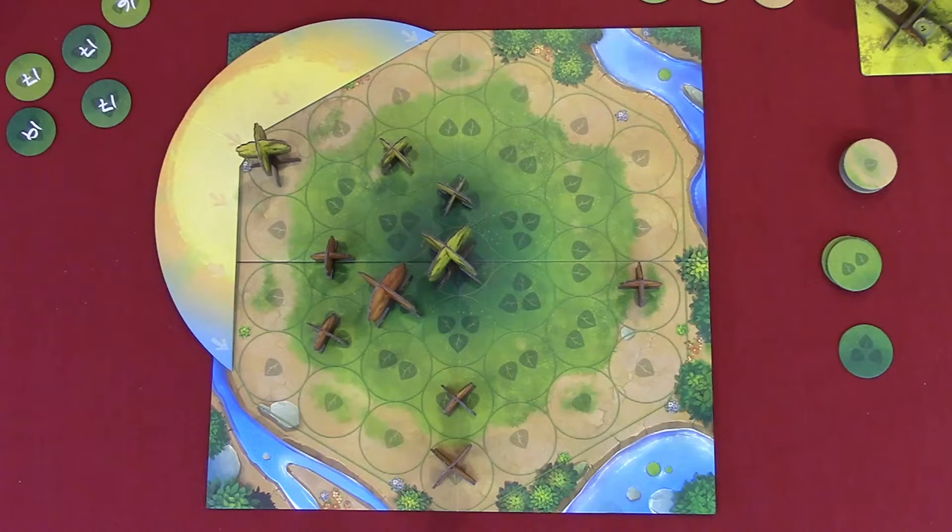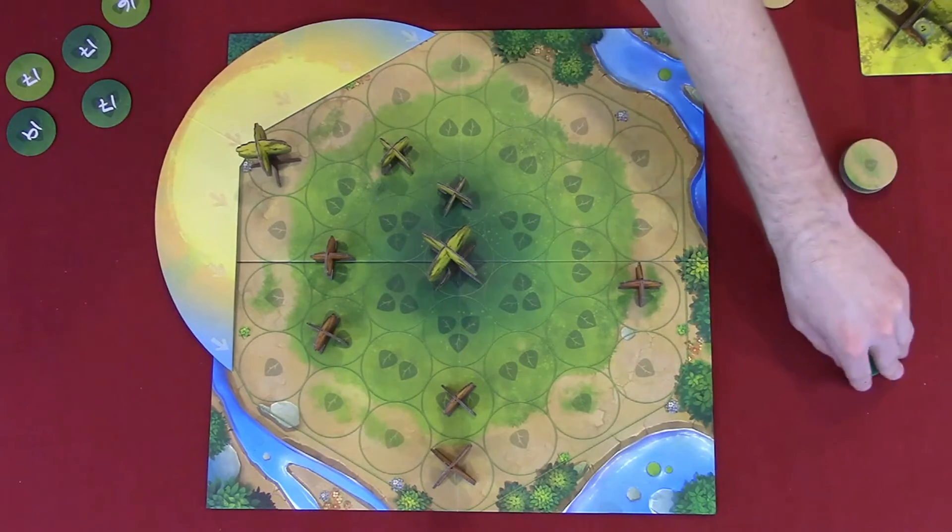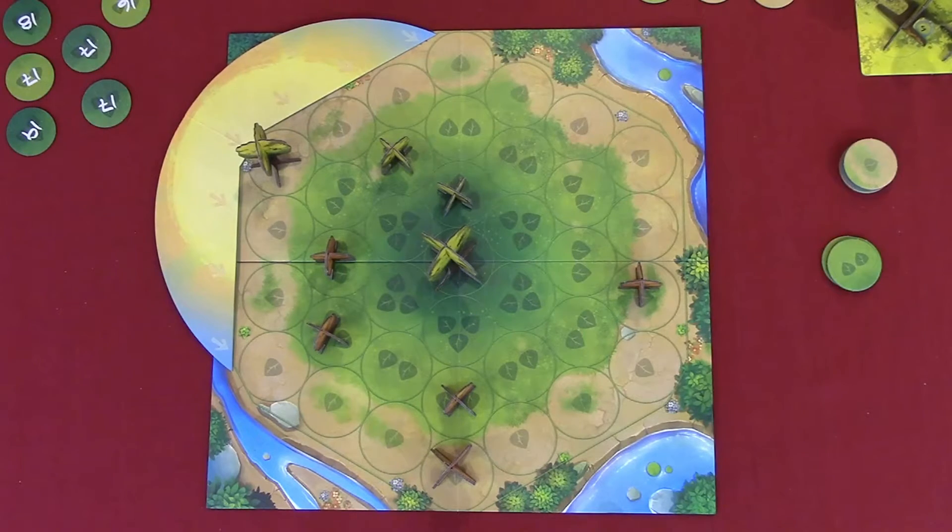The reference sheet also tells you how far a shadow each tree casts: a small tree casts a one-space shadow, a medium tree casts a two-space shadow, and a large tree casts a three-space shadow. It's pretty simple. Kevin spends four to remove a large tree, deciding that even getting the other large tree wouldn't help since he can't plant it anyway. That's it for Kevin's turn.